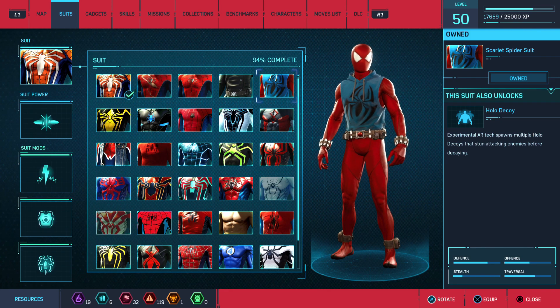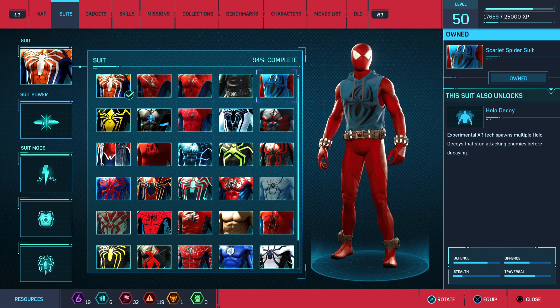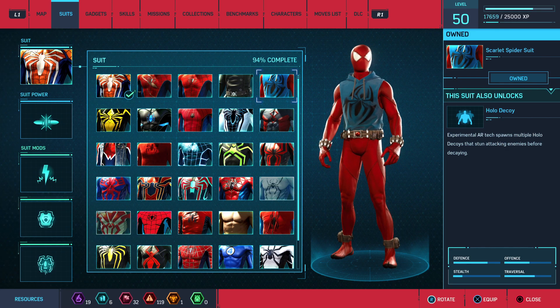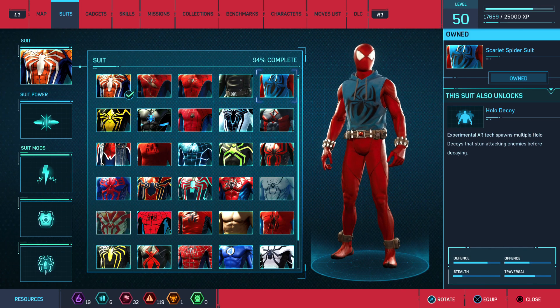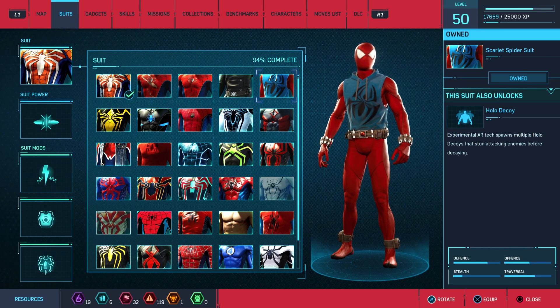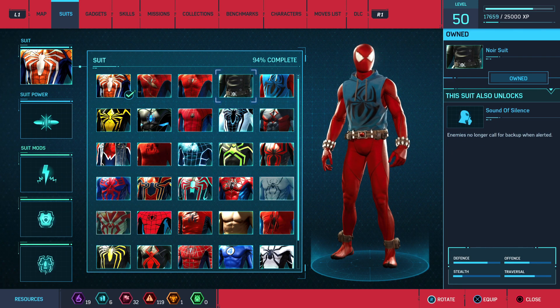Scarlet Spider suit. The suit power is holodecoy. Experimental AR tech spawns multiple holodecoys that stun attacking enemies before decaying. So it does what the description says.